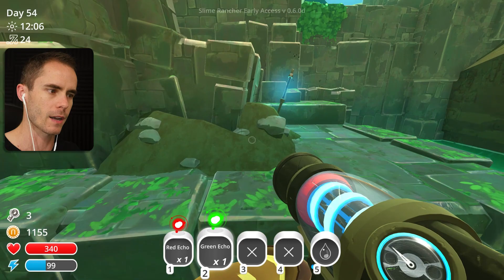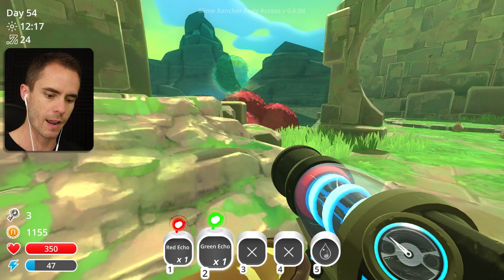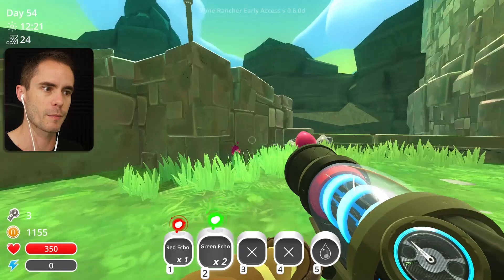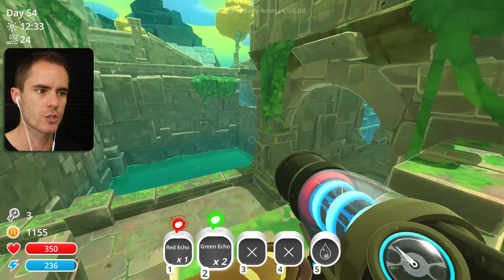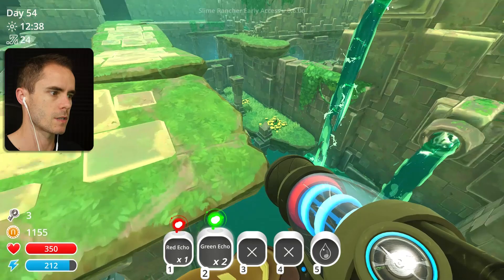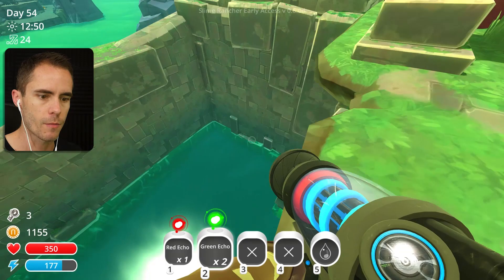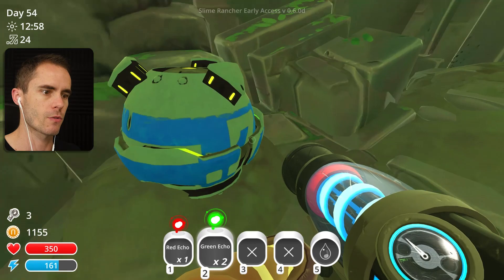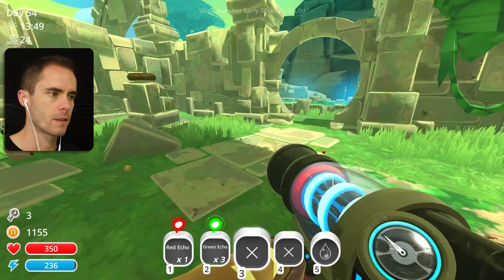Let's try and find some more echoes - I want all the echoes. I just want heaps of echoes so that we can fill a corral full of echoes and then get some dervish slimes in there and just watch the echoes spin around - if they do. I don't know if the dervish slime affects them, but I hope they do because that's going to be awesome. You can also get them from crates and maybe pumps - I'm not 100% sure on that. Let's keep looking around for some echoes. We're also looking for treasure pods that I just haven't gotten this time round.